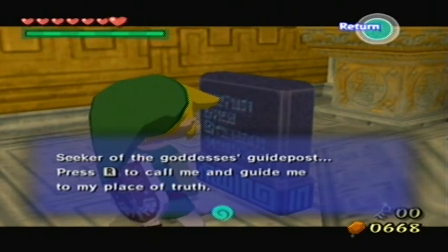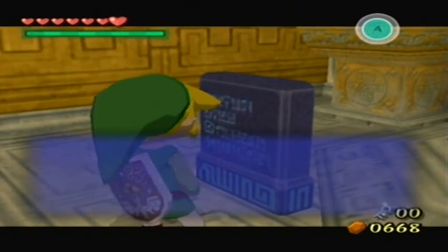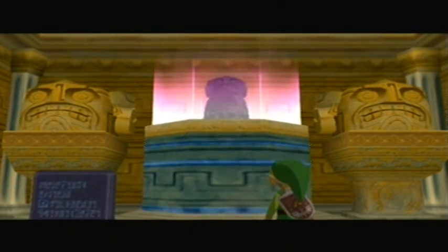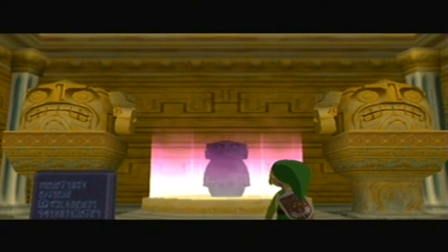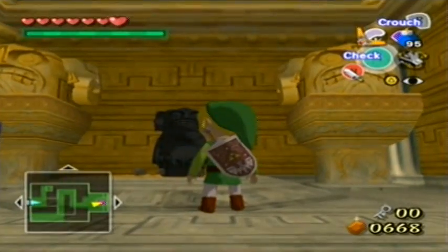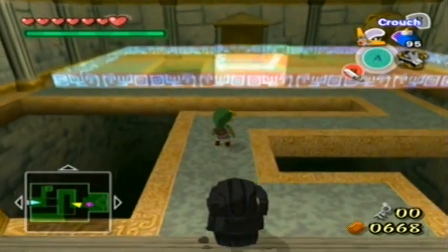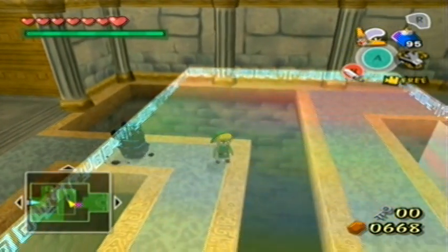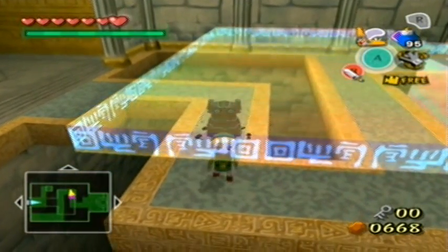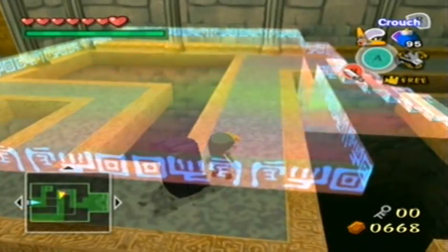"Seeker of the Goddess's Guidepost, press R to call me and guide me to my place of truth." Place of truth? So we press R to activate our magical cell phone, which is our voice — we get to control Link's voice! And this statue follows us, just like a good little statue guy. The barrier above our heads means we can't just carry him across; we have to lead him across and not go too far along.